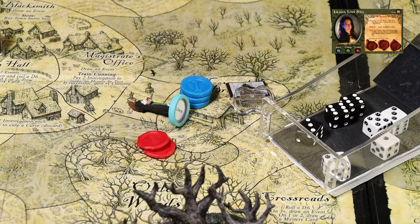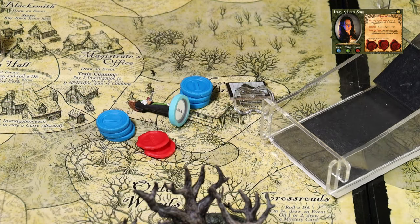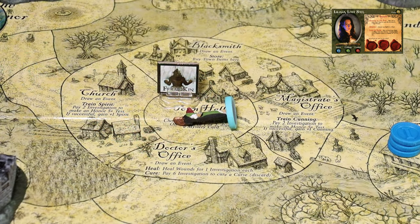She'll gain three investigation for taking that creature out, but then she'll have to roll to see how much she'll lose for being KO'd. She currently has 14 investigation. She has to surrender five, leaving her with a total of nine. She's KO'd and will have to go to the town hall to recover. Unfortunately, there's a feral kin at the town hall, so as soon as she recovers she'll have to instantly combat that creature.